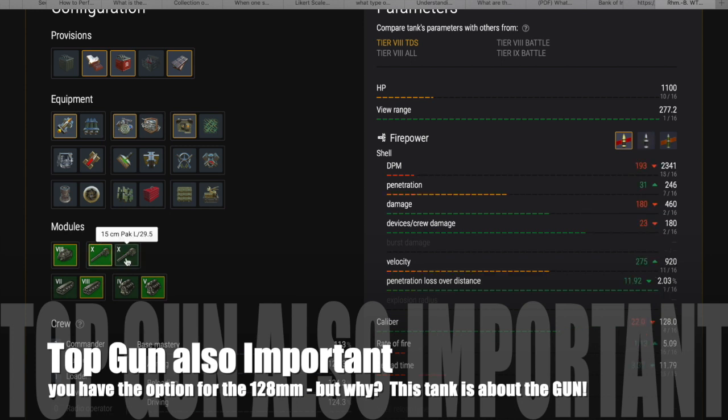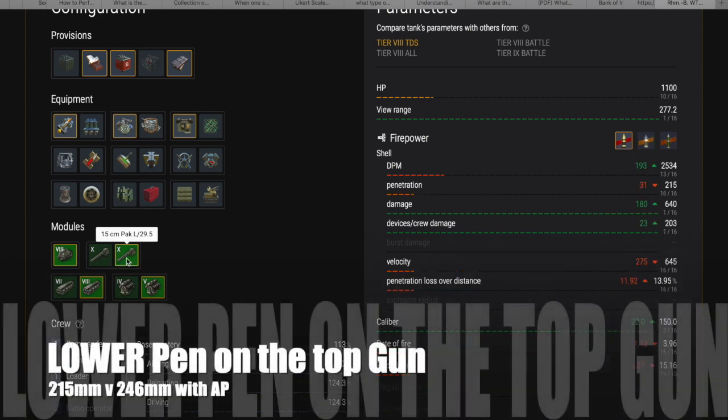The other option is the 128mm gun, which is what you have on the Stug Emil, but why use that? Because this is basically a mobile gun platform, so therefore I use the Top Gun, and believe me the Top Gun is great fun.